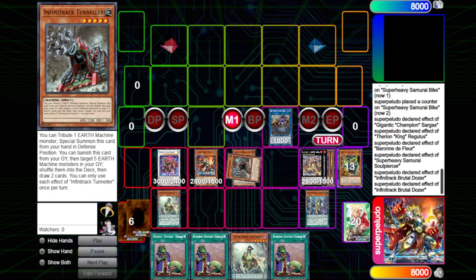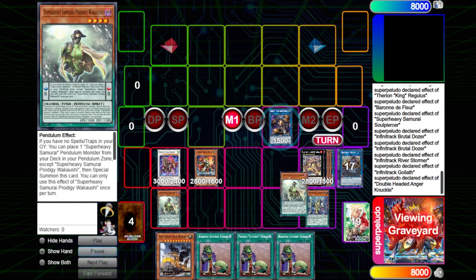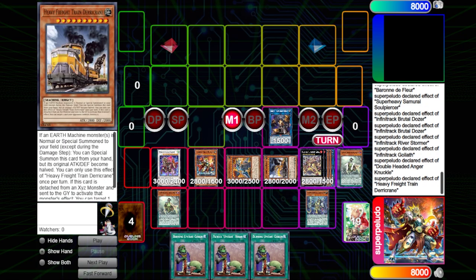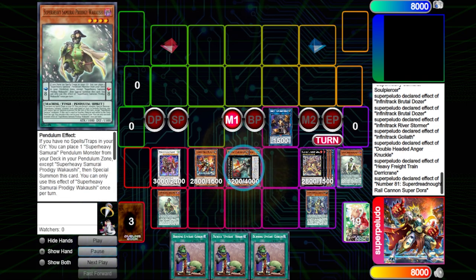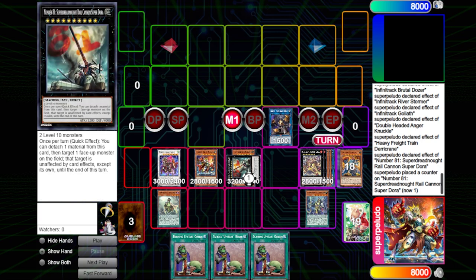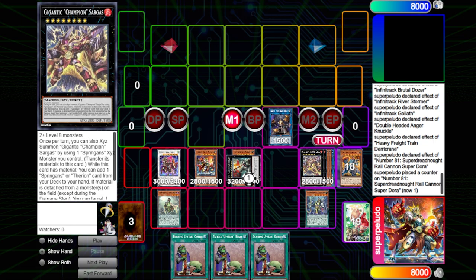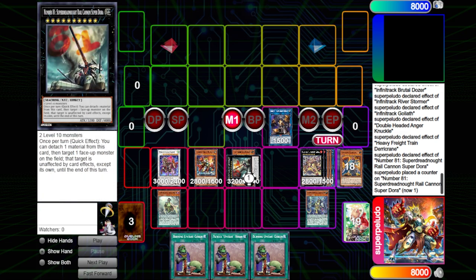Next, we go Brutal Dozer tribute, overlay for our Riverstormer, search any Earth Machine, link off into Double Headed Anger Knuckle to start reviving our Citadel. On Citadel Summon we get to summon Derek Rain, and from those two we overlay a rank 10. It's even better with Sargus because this is a quick effect to detach — Sargus also has a trigger effect. He detaches, makes one monster you control unaffected by all card effects. Then with the detached Derek Rain, he gets to destroy a card on field. Detaching also triggers Sargus to return a card on field back to hand, so Sargus gives you the option to destroy or return.